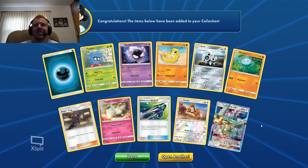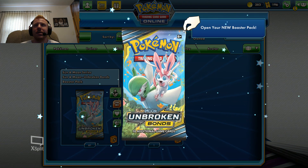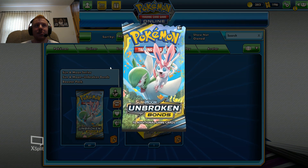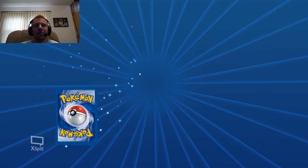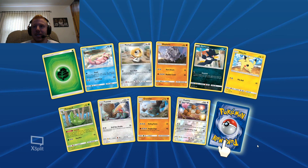Okay, another Celesteela GX - that's three now that we've gotten. If anybody is looking for one, just let me know. I'm not going to be adding that to my deck manager anytime soon.